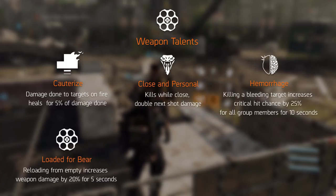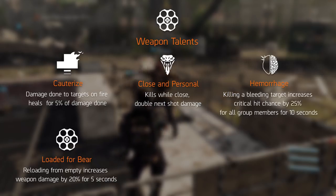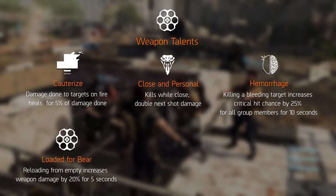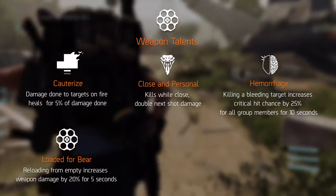Loaded Forbear increases weapon damage by 20% for 5 seconds when reloading with no bullets left in the magazine, which sounds pretty good for a DPS build with assault rifles or submachine guns. Maybe not so much for LMGs, because it takes a long time for all the bullets to empty out of the magazine.